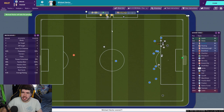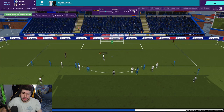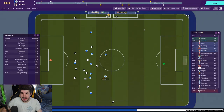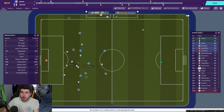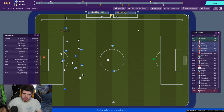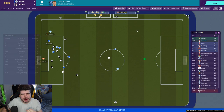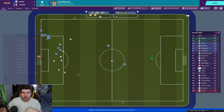You could find yourself 3-1 up in a game and have a lot of players who are pumped up or fired up, but some could be complacent and you could still find players nervous and apprehensive. Things that show up in red will be much more noticeable than before — which is quite useful. Unfortunately Fulham go and concede again with a bit of a goalkeeping error from Marcus Bettinelli, but that sort of thing happens.